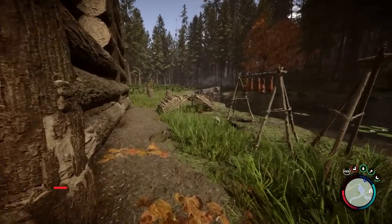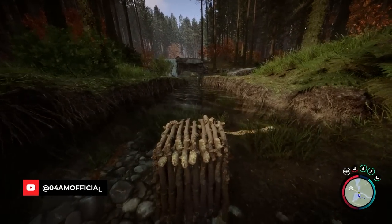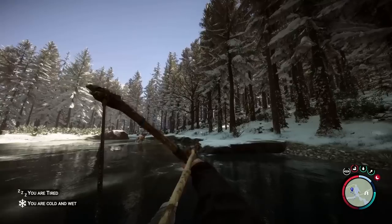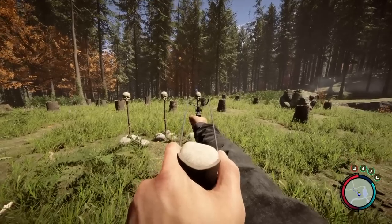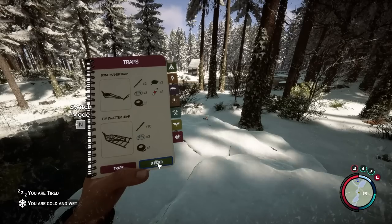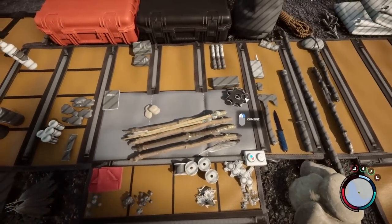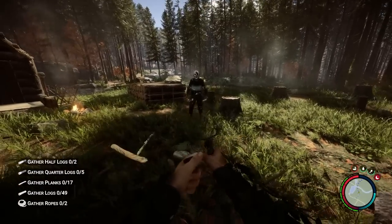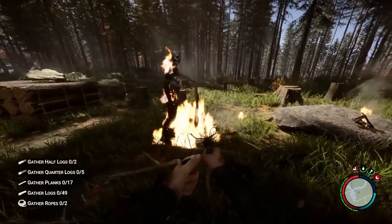Are you struggling to find food in Sons of the Forest or having difficulties setting up traps efficiently to protect your base from unwanted guests? Well, good news because here is your man, Foriam, back at it again with some super efficient feather and animal hunting methods, including winter-proof tips to still thrive during the harshest weather conditions on the island. In this guide, I'm going to show you a very nice way to get rid of cannibals from the early game, so let's get right to it.